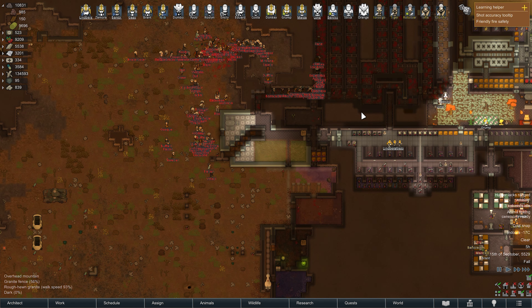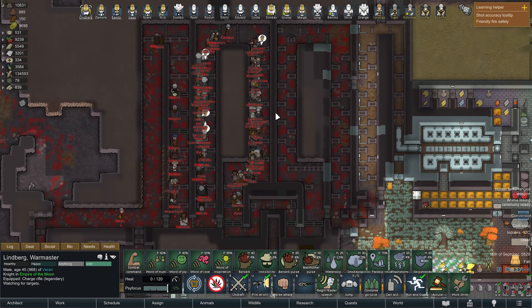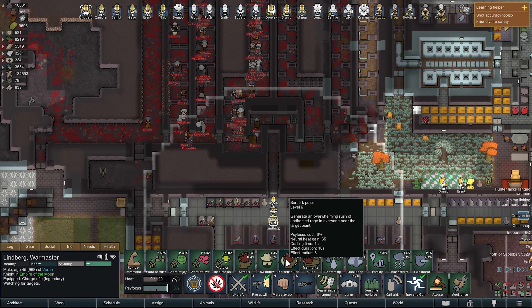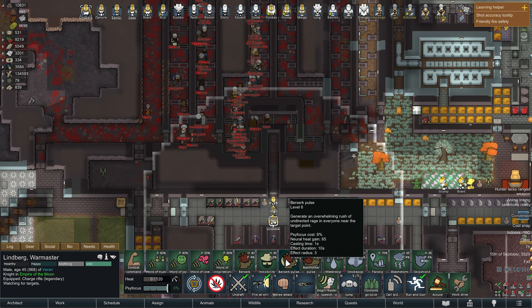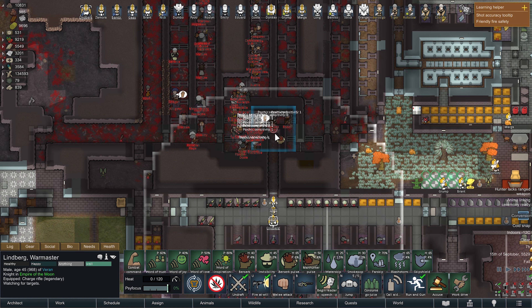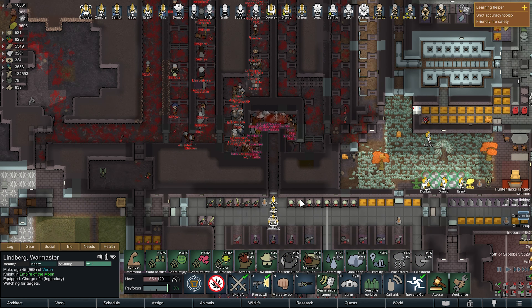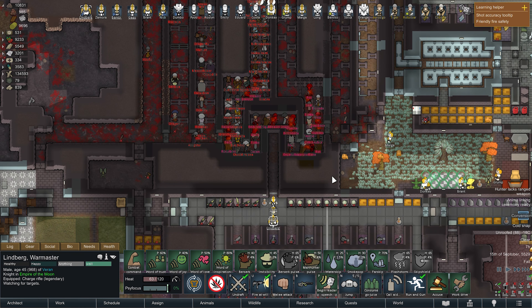The design is shaped like a U-shape, so I can use my Berserk Pulse spell on them while they cannot see me — basically a free spell. I learned this from Adam vs Everything's video.